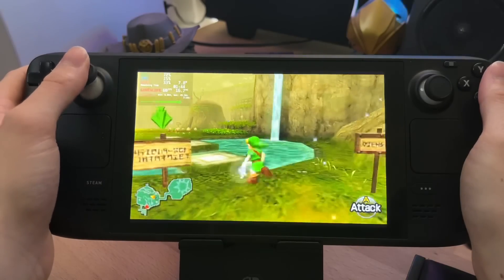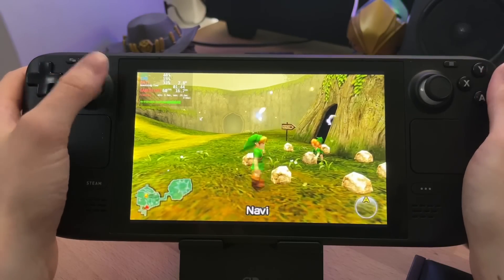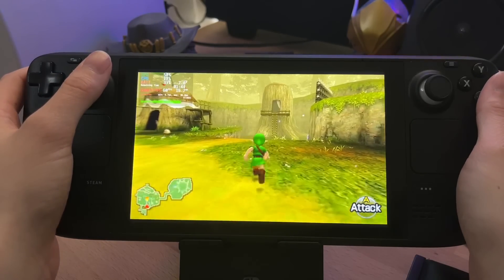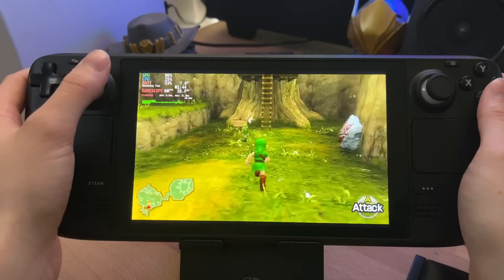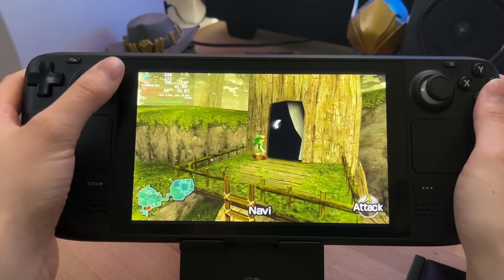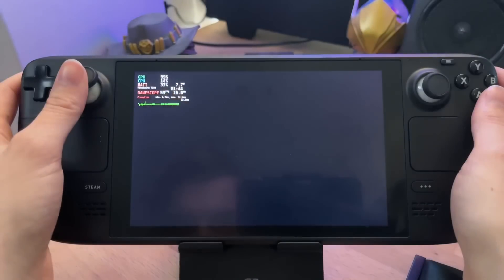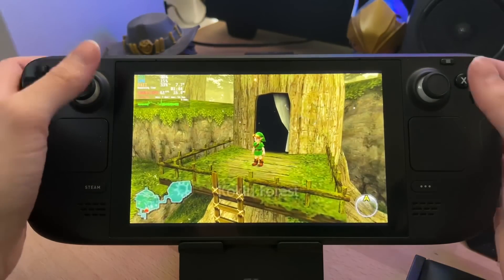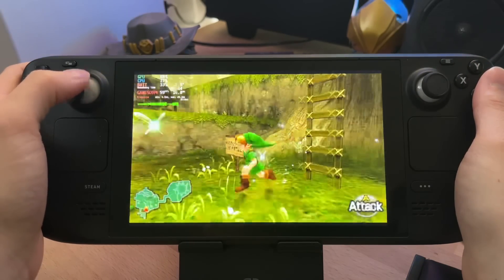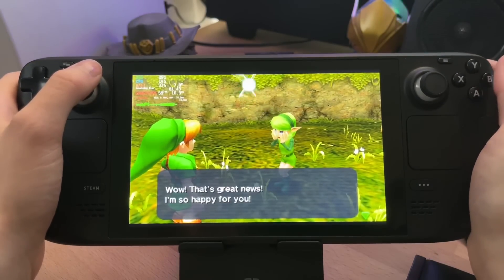If you're a fan of 3DS games, the Steam Deck is such a solid device to have. I've pretty much just started Ocarina of Time. I do like it but every time I play it I get frustrated — it starts you in your house and it isn't a hand-holding game at all. You're expected to explore and know exactly where you're going. I haven't actually finished this game, which is kind of mad to say because it's such an iconic Zelda title.